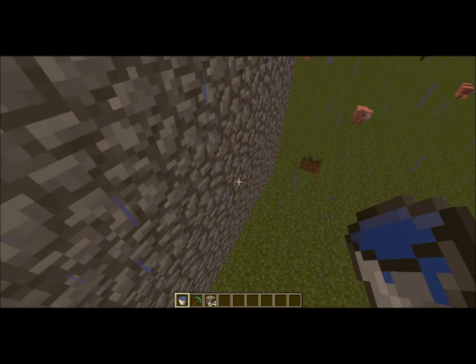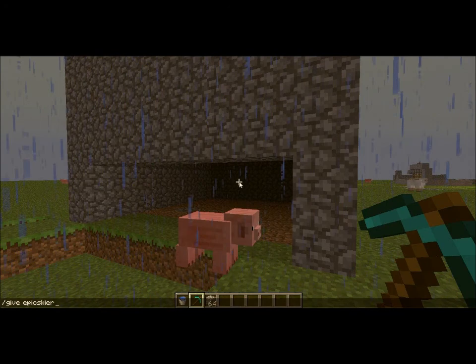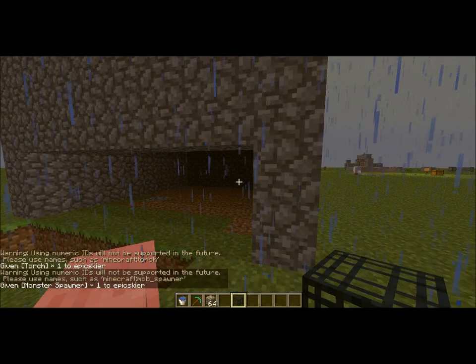We're going to make a mob spawner today. I'm on a flat world. I have to give myself... 52, I believe. So it's a pig spawner.